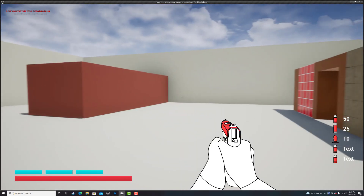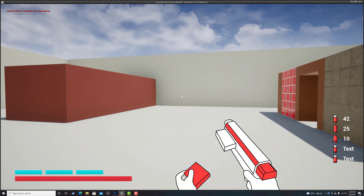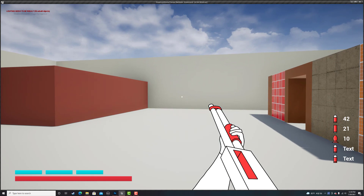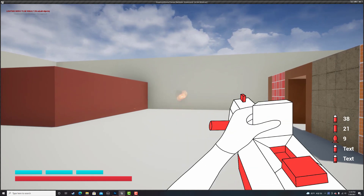I then added screen shake when the weapons are firing. This makes them all feel a lot punchier and better to use. Weapons like the shotgun or the rocket launcher have a lot more punchiness when firing — it just makes all the weapons feel a lot better to use.